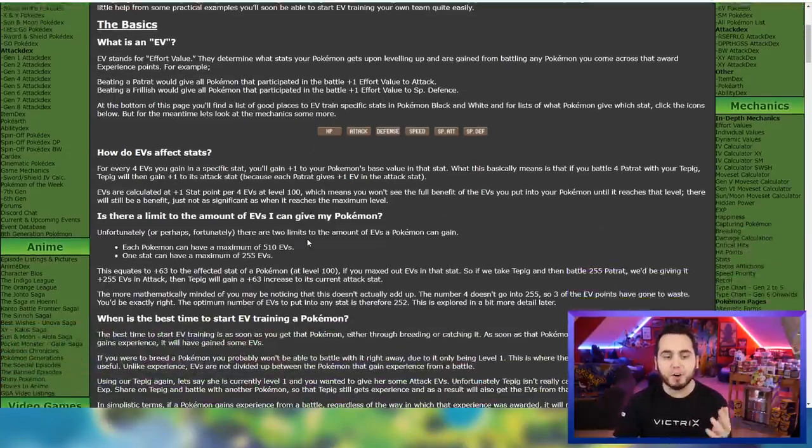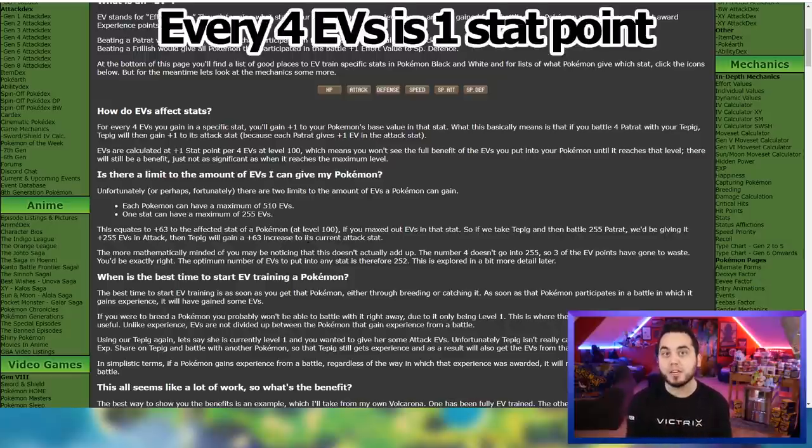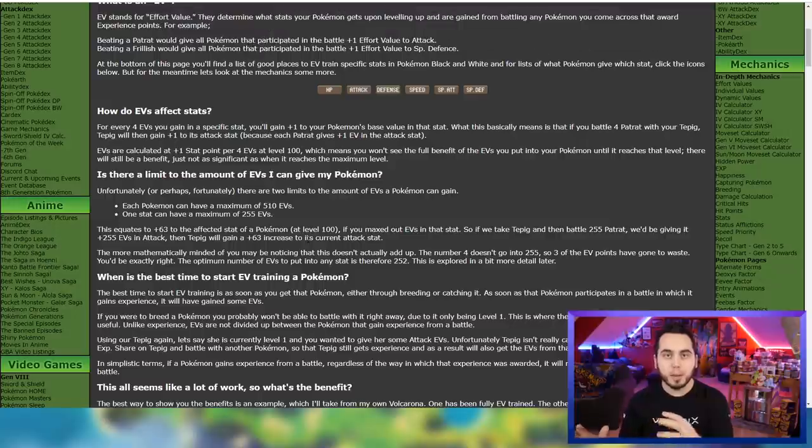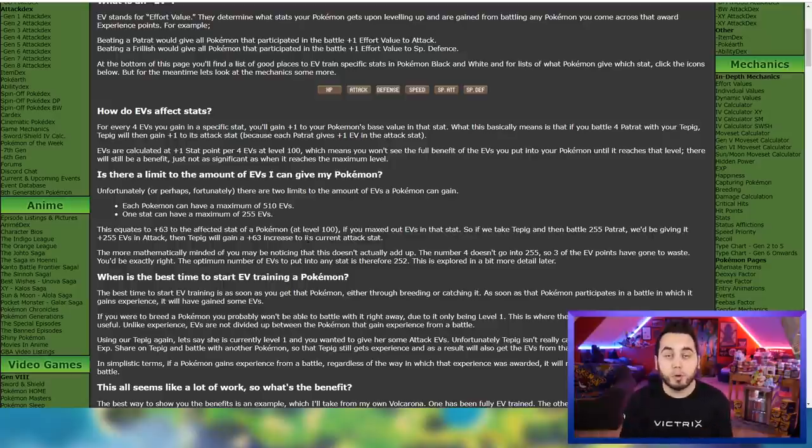You can have a max of 510 EVs per Pokemon, but each stat can only have 252 EVs per stat, which means that if you divide 252 by four, you have 63 stat points that you can benefit from for each Pokemon. EVs are super crucial in competitive Pokemon because it can be the difference between out-speeding another Pokemon, living an attack, or even knocking them out in one or two hits as opposed to three or four hits. EV training is very, very important for competitive.